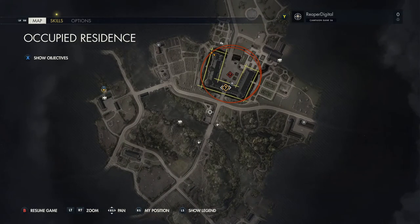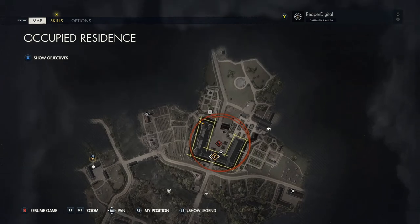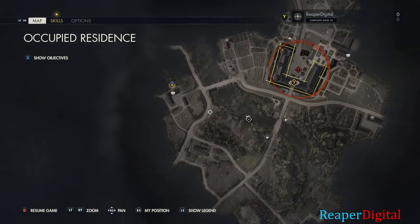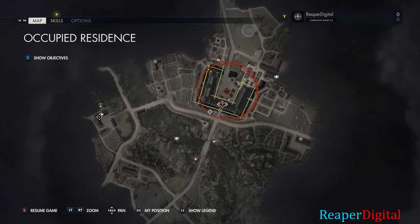Hey, what's up, this is Reaper Digital and today I'm going to be showing you all the locations for the stone eagles on the Occupied Residence mission for Sniper Elite 5. One is right in the middle of the map near the river — you can see it good from the bridge.